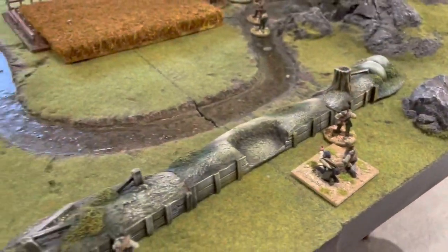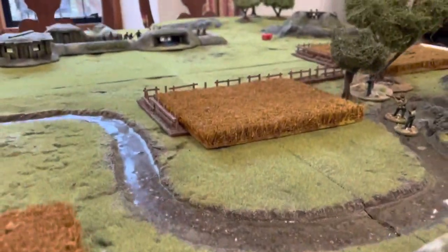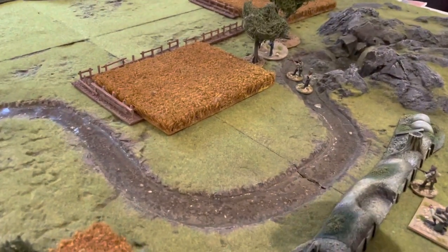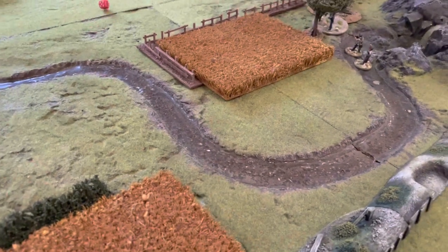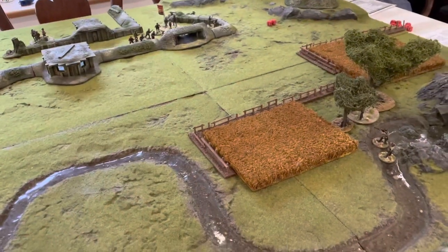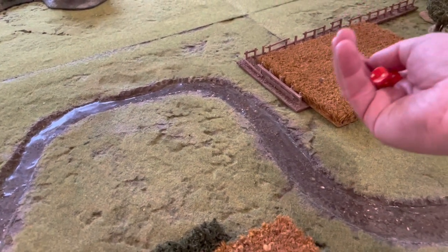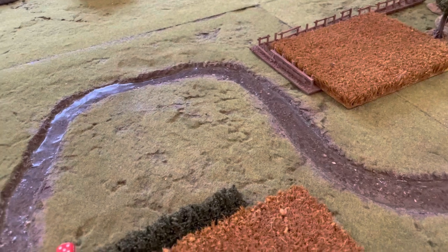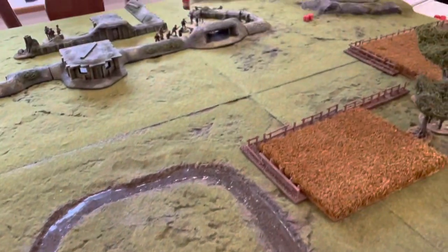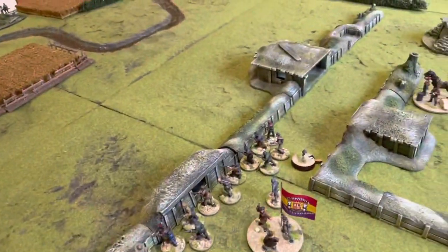Our light mortar opens fire using spotters looking around the edge of the cornfield — no line of sight, but cover is reduced by one. We roll a three and a five, needing a four to hit, so only one hit. That counts as light cover because cover was reduced by one. A five against light cover gives one shock on those Republicans. Nothing too much to worry about — just a little mortar fire raining down.